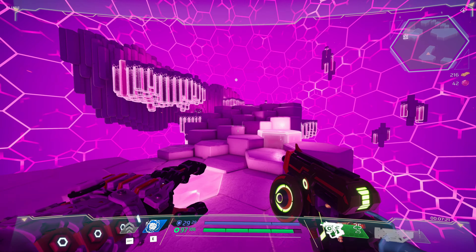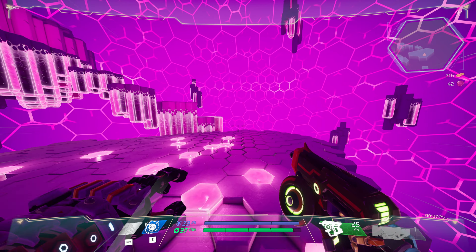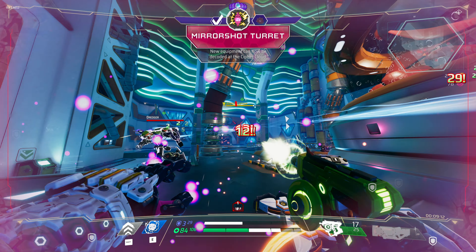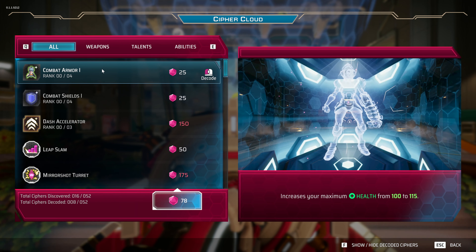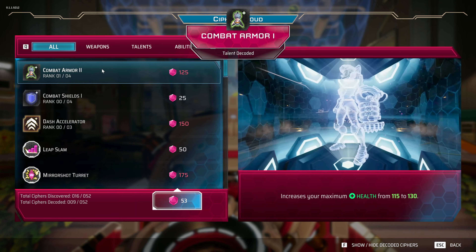I went through killing robots and eventually came across a new power: dash. This lets you dash forward but has a cooldown. If you pick up another dash, you can double dash for longer distances — this is usually used in the air. I died again because of that flying robot that gives shields; it has a lot of health and I had many robots attacking at once. This time in the cypher cloud I had enough to buy stuff — I increased my maximum health and my maximum shields.